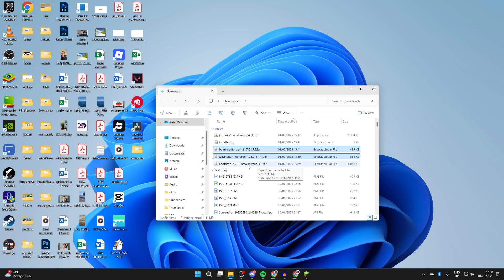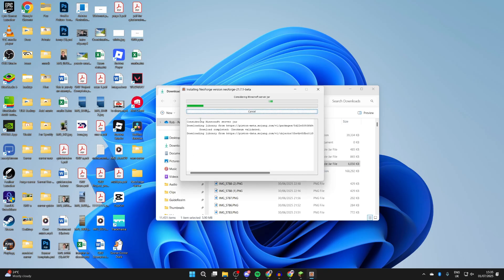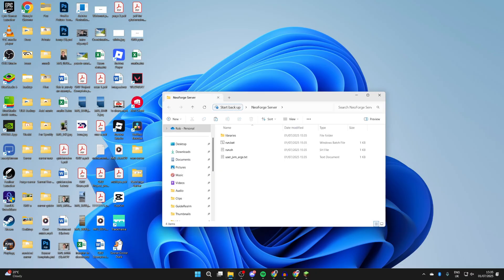Now run the NeoForge installer again — double-click it. Press 'Install Server,' then press the three dots on the right. Press 'Desktop' and click the 'New Folder' icon in the top right. Name the folder 'NeoForge Server' — or whatever you prefer. Select it and press 'Proceed.' Wait for it to download. Once it's done, press OK and find the folder on your desktop. Double-click it, then find run.bat and double-click it.